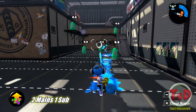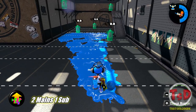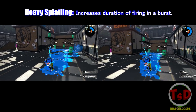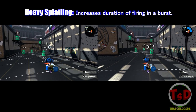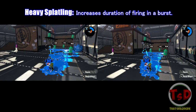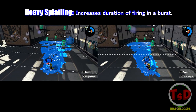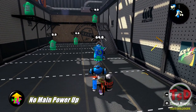Another thing Main Power Up can really help with is painting power. This may apply a little more for the Heavy Splatling, since as a backline weapon it already paints quite a bit. Having that little bit of extra firing time to get more paint down is genuinely helpful — just be wary of your ink management, because firing more means using more ink.